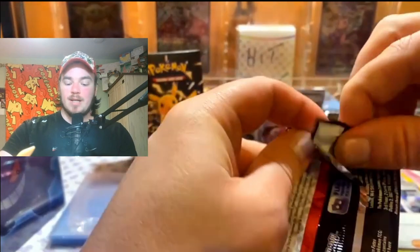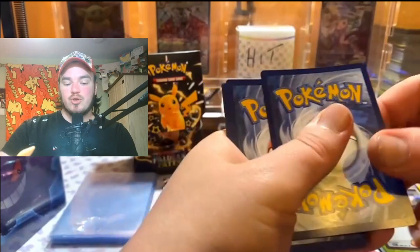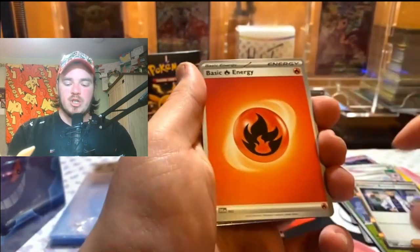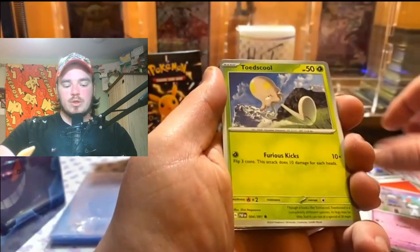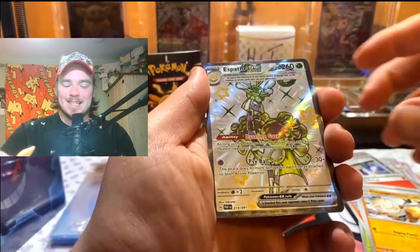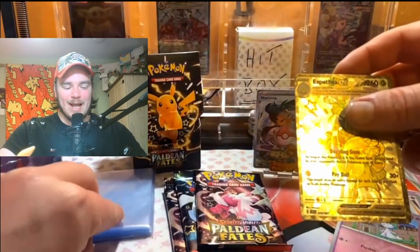Even if I don't pull anything else, that SIR Namona I will take to the bank — it's one for the binder. Our only two SIRs now are the trainers: the Penny and the Namona. I'd love to pull the Charizard obviously, but my chase card is that Bubble Mew — it's just beautiful. Pack three: we've got the Ghastly, Rotes, Toadscool, Whoa Bat, Charmeleon, Ultra Ball, Primeape — and a Full Art Shiny Espathra EX! That is another one we need for the binder — tick it off, let's go!